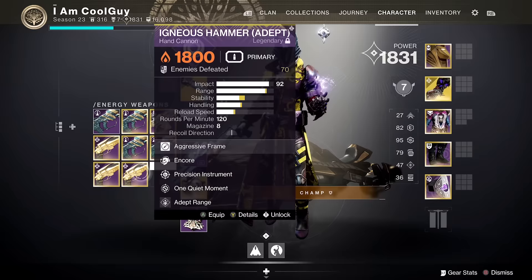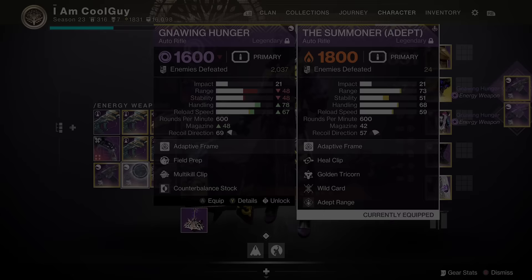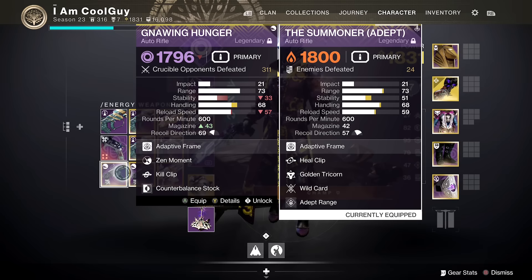Even comparing to a crafted Round Robin where you can pick each stat, each barrel, each mag — it's still behind. Or something like Summoner versus Nullify: same range and handling but much better stability. These elite weapons are going to have 20, 30, 40 more stat points than similar ones. It's crazy, and for LC's the biggest competition for any high impact pulse is Messenger.